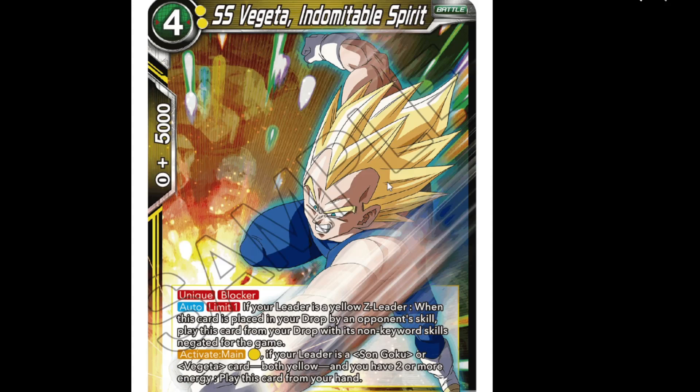We got Vegeta - it's a forecast, 15k, unique blocker. Auto limit one: if your leader is a yellow Z leader, when this card is placed in your drop area by an opponent's skill, play this card from your drop with skills negated for the game. Activate main, pay yellow: if your leader is Son Goku or Vegeta both yellow and you have two or more energy, play this from your hand. So it's essentially a zero-cost blocker.